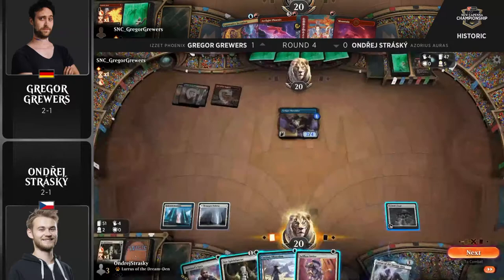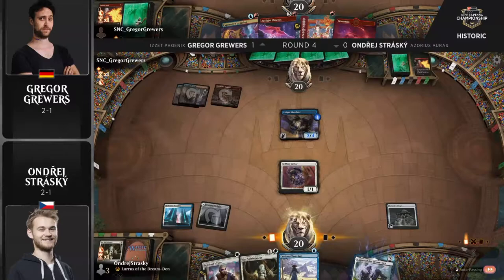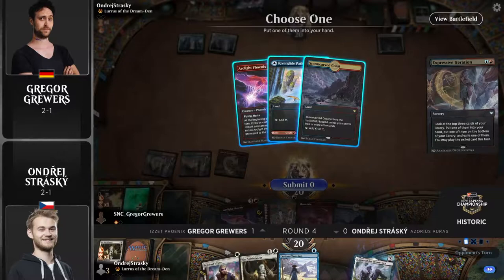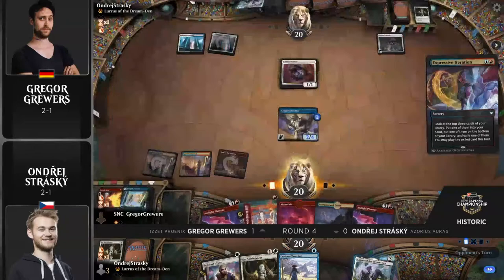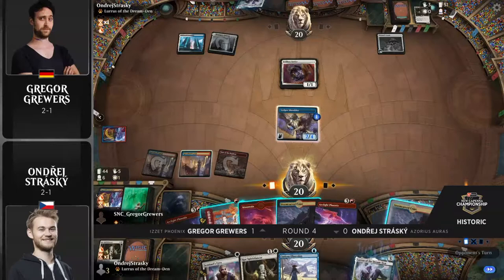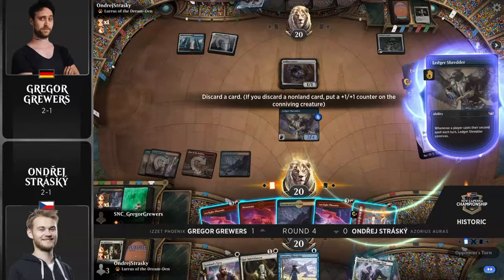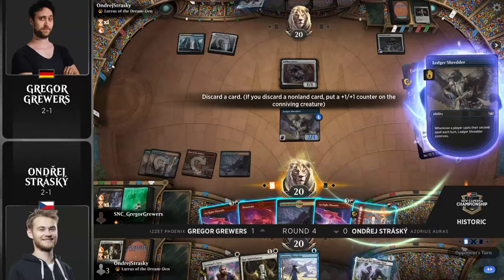Birds are going bye-bye. We want to get this Tormod's Crypt off the battlefield ASAP — there's only like one or two copies in the sideboard. So if just one bird takes the hit, sure, but the next birds will be safe. I think from Gregor we'll see something like: play three spells but don't discard that other Arclight Phoenix, just try to get Strasky to bite on that. If this Tormod's Crypt wasn't here you're very likely to be bringing all of them back.